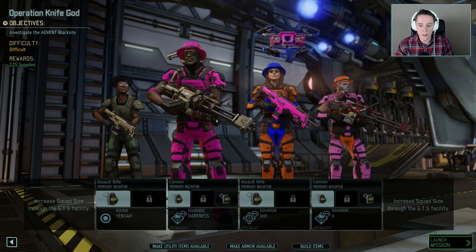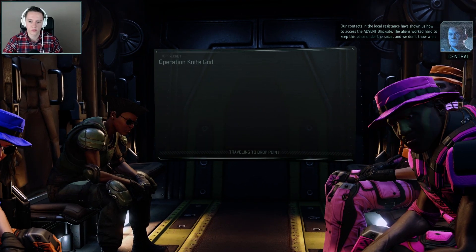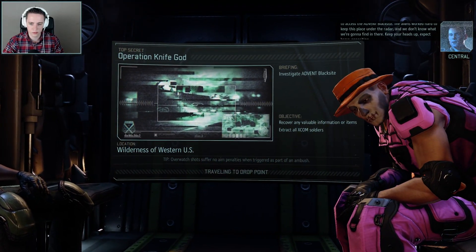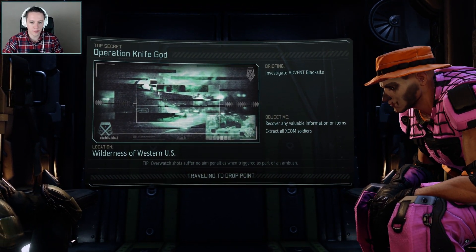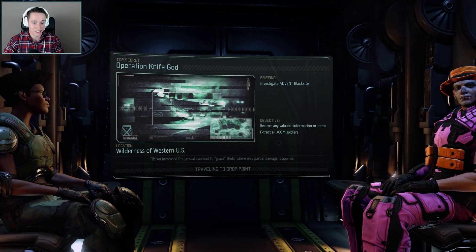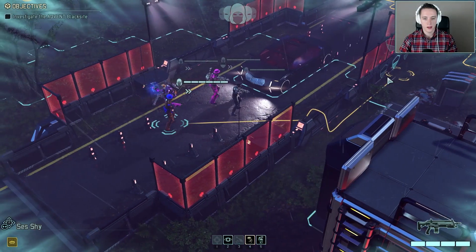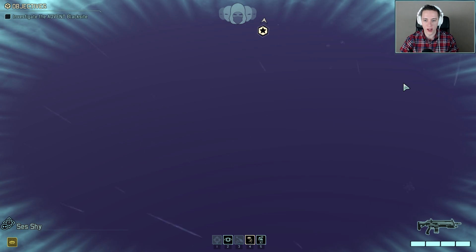It doesn't really give me much indication on how difficult this mission is going to be. I think I may very well lose one or two of my soldiers on this one, and potentially all of them — obviously the goal is to keep everyone alive. Let's launch the mission and see what we get. It looks like we've selected the squad we'll be running around with. Our contacts in the local resistance have shown us how to access the advent black site. The aliens worked hard to keep this place under the radar — we don't know what we're going to find in there, so keep your heads up and expect heavy opposition.